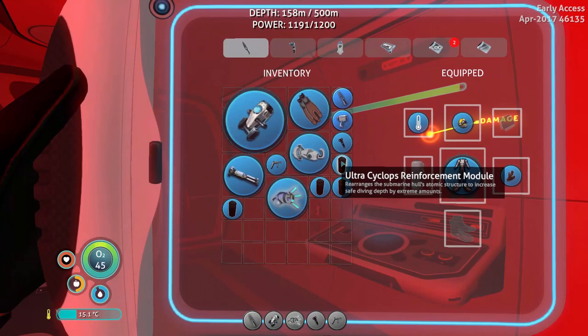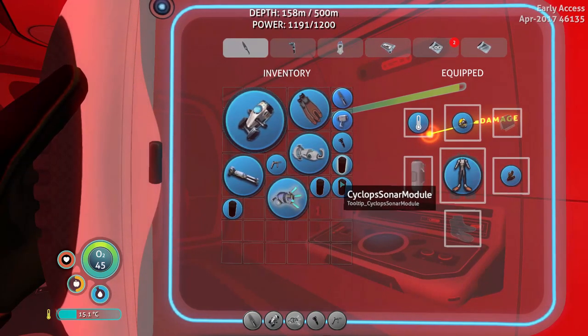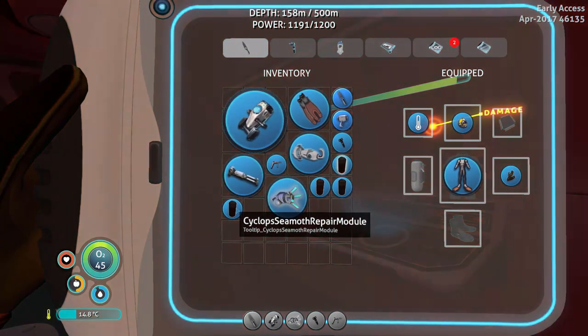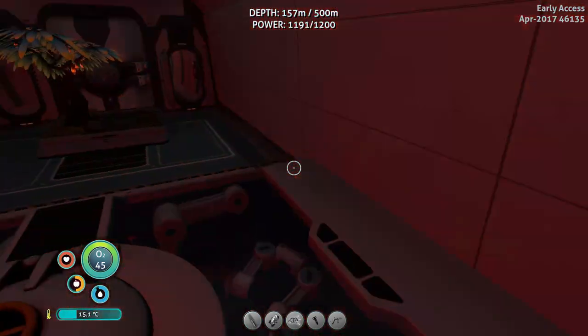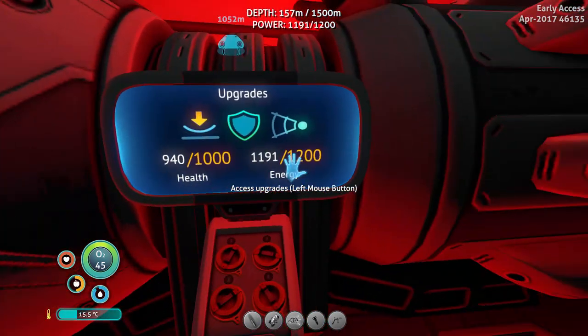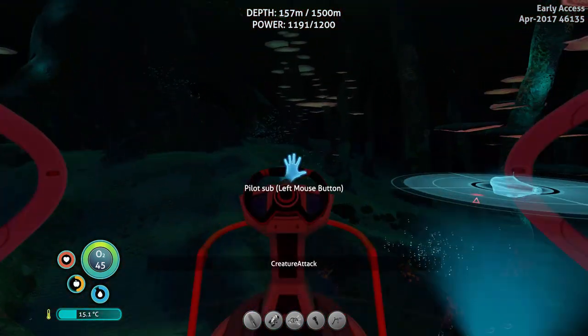So how can you prevent that? There are new upgrades which you can make in the modification station. You still have the ultra-reinforcement module which increases depth, then there's the sonar module which does the same as the Seamoth sonar, the shield, and the Seamoth repair module which seems to automatically repair your Seamoth. Let's equip all of them — you can see they appear here, and at the front we now have some more options.